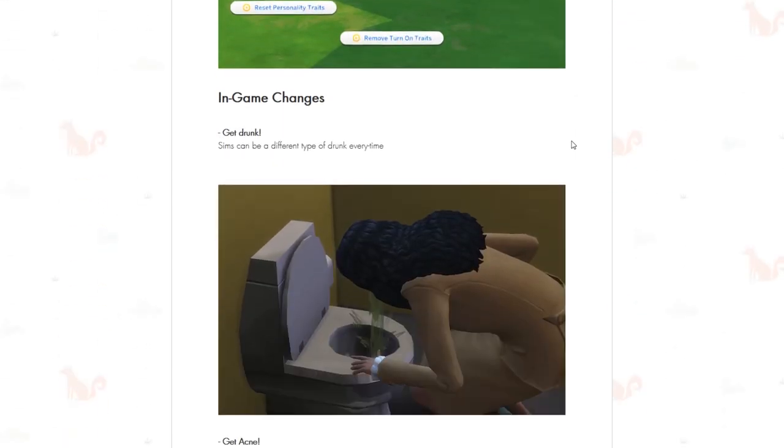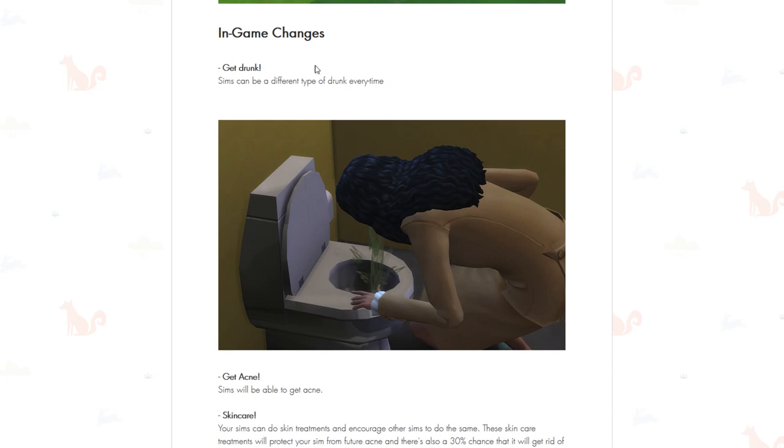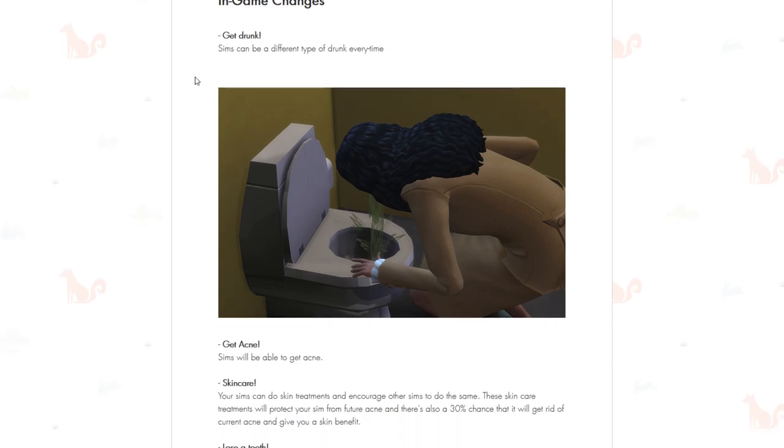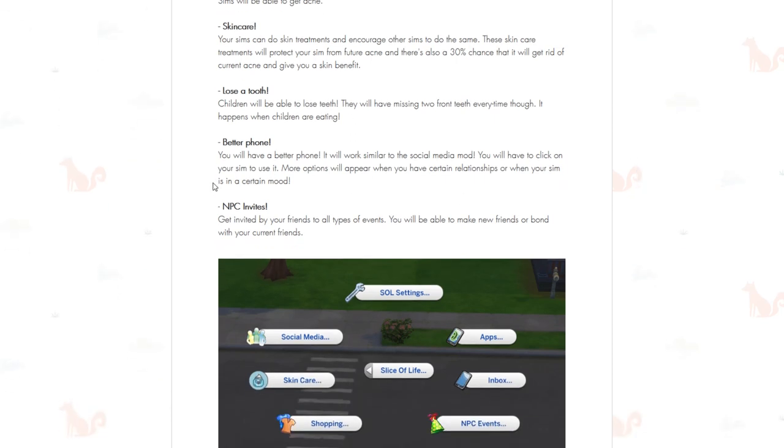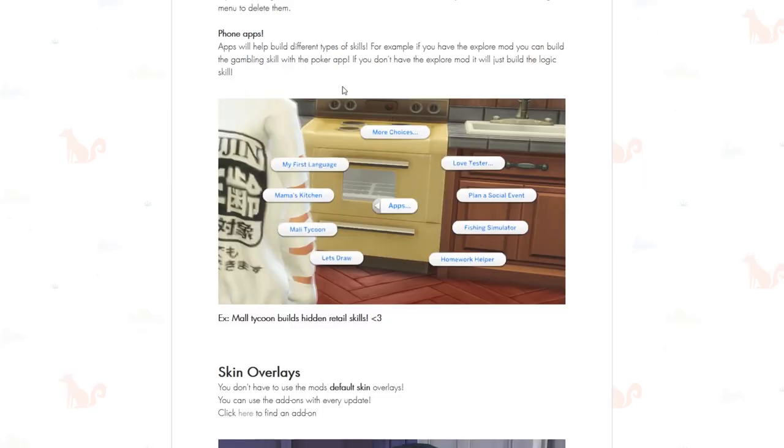Your sims can now get drunk, and sims can be a different type of drunk every time. Your sims can get acne, which means they can also do skincare — I wish we had that in the base game. You can lose a tooth if you're a child, and then we have the better phone with apps. There's also NPC invites which means your sims can get invited by their friends to all types of events. The phone apps will help you build your skills.